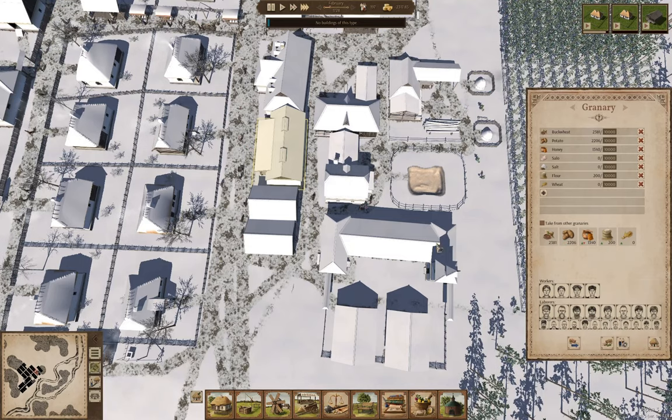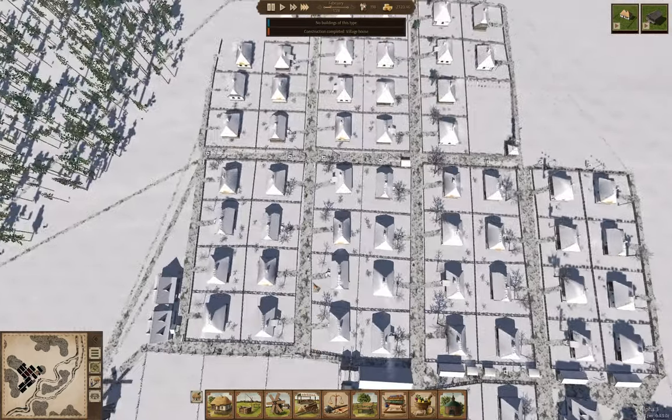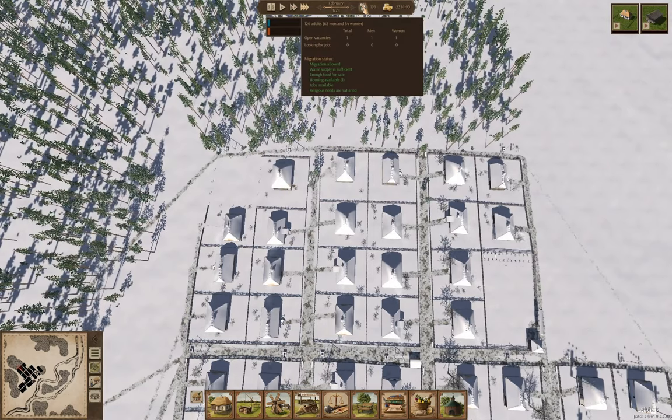We'll let the laborers do their thing. So we've built a house here. We have one house available — yay.